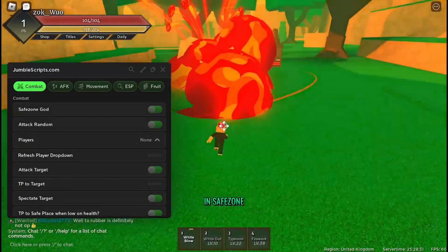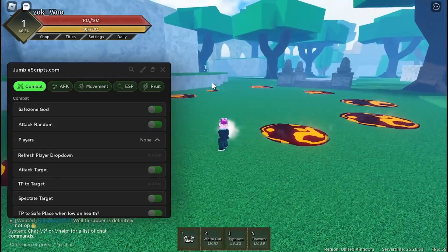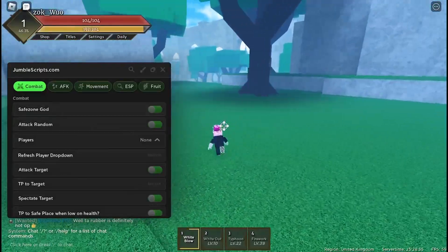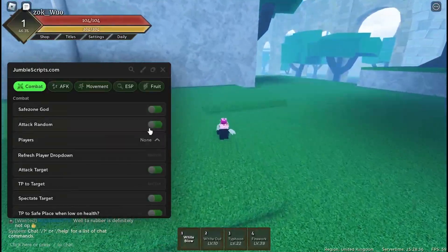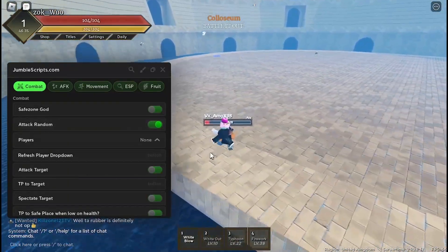You can see this guy's running away from me but we can't do damage to each other. Once you get rid of that you can actually do damage to people. It's useful for trolling, not really for actually playing the game. There's also Attack Random, which teleports you to someone and attacks them.